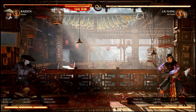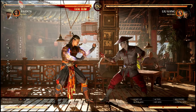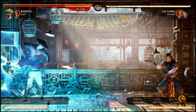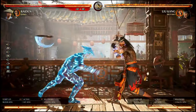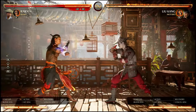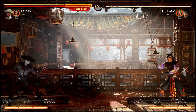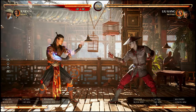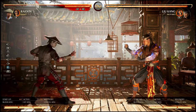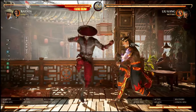One thing everybody knows with Raiden — and is getting sick of — is the teleport setup: you do a teleport, it looks punishable, then they get hit by Kano knives, Raiden gets a full combo, and the pressure continues. As annoying as it is, it is completely real. There's no really good way to stop it, especially with the electric fly because of the knockback. The teleport on its own isn't quite as safe, but keep going for the electric fly — it'll carry them to the corner and put you in range for forward two.